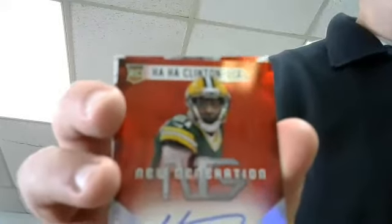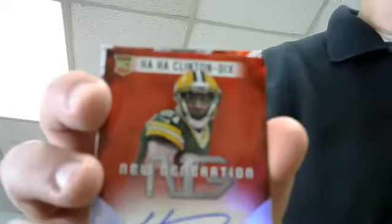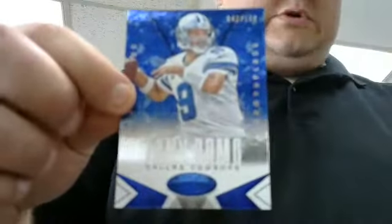Base Packers. Packers here? Ha - Clinton Dix autograph to 149, not a bad hit. Packers - JJ not here. And for the Cowboys, numbered to 100, Tony Romo insert, 42 of 100. That was doing all right.